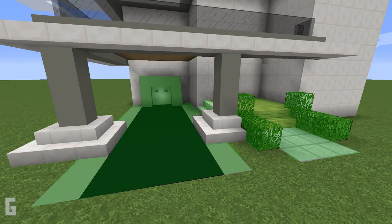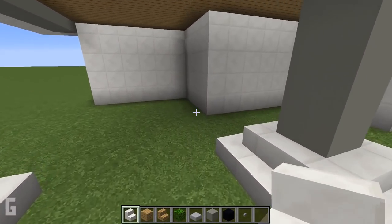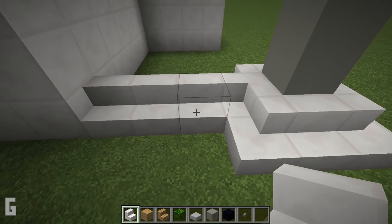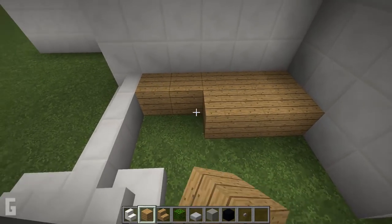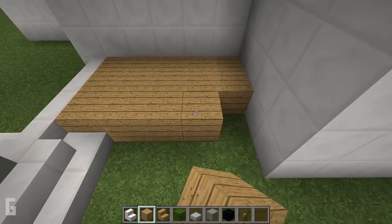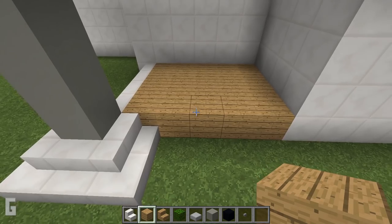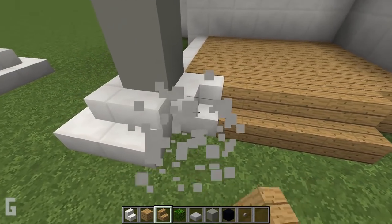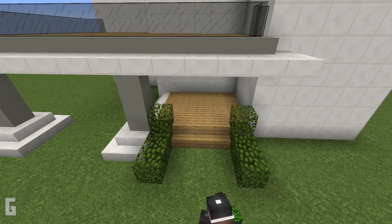Step 5. Next let's install the driveway and patio. First let's start with the entrance patio. Add quartz stairs between the edge of the second tower and the column. Then fill with oak planks. Then add 3 oak stairs in the front. Then we can add bushes, and I'm going to make these bushes out of oak leaves. Place them on either side.